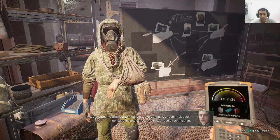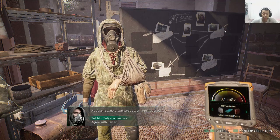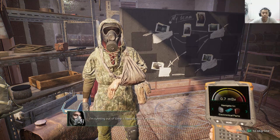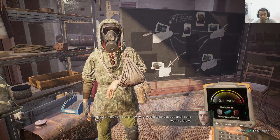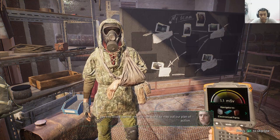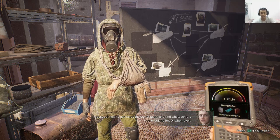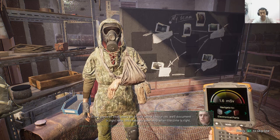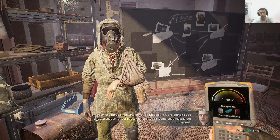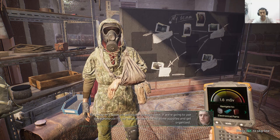We're outnumbered, outgunned, out... everything. We need intel, backup, supplies, and most of all we need a plan. I'm running out of time — I have to find Tatiana. I don't know what you're talking about and I don't want to know. See this board behind me? We can use it to map out our plan of action — figure out how to get inside the power plant and find whatever it is you're looking for. Every piece of intel, every bit of info about resources, we'll document right here. We'll take our next step when the time is right. For today, let's focus on getting our strength back. If we're going to use this warehouse as our base, we need to find some supplies and get organized.